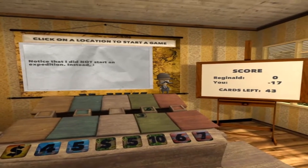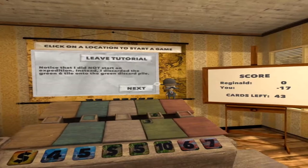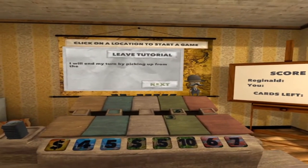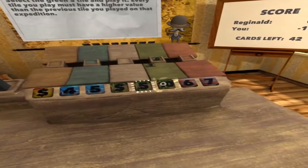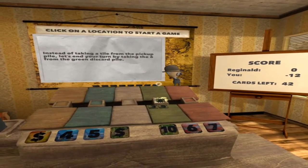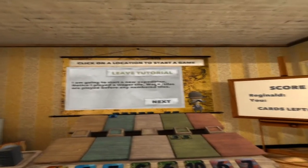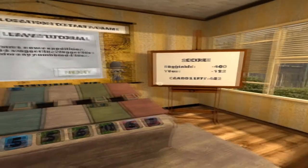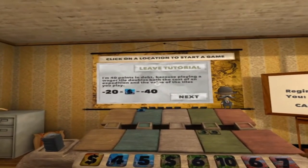Notice that I did not start an expedition. Instead, I discarded the green six tile onto the green discard pile. Each expedition has a discard pile. I will end my turn by picking up from the pickup pile. Select the green five tile and play it. Every tile you play must have a higher value than the previous. I'm going to do a wager tile — wager tiles are played before any numbered tiles. Playing a wager tile doubles both the cost of an expedition and the value of the tiles you play.